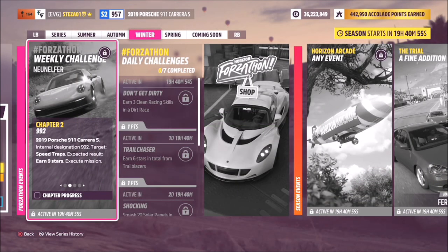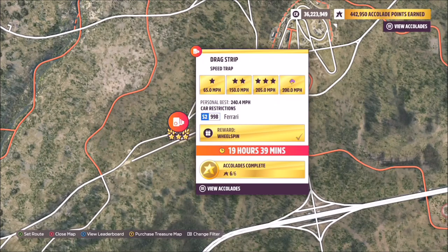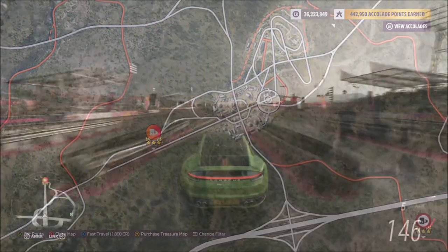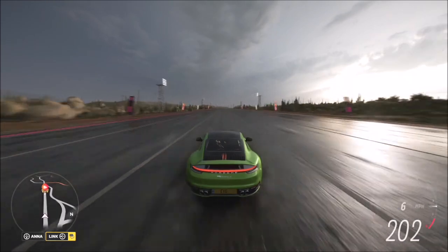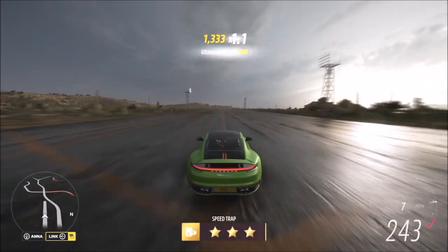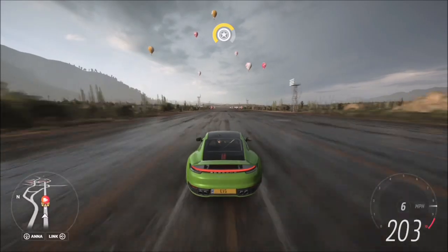The first challenge wants you to earn nine stars from speed traps. You can use the same speed trap over and over again. I use the drag strip speed trap at the main Horizon Festival — this car can hit 277 mph, so for a speed trap that wants 205 mph for three stars it's very easy. Once you finish one run, turn back and do it from the opposite direction and you'll easily get three stars on all runs.